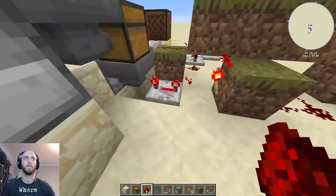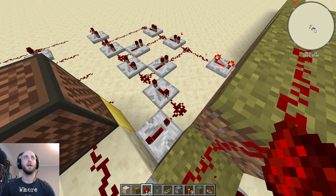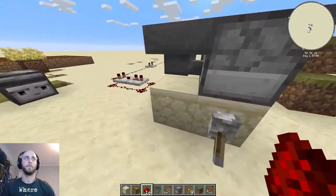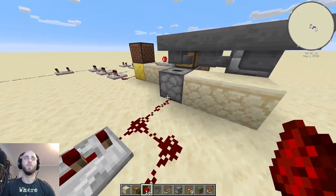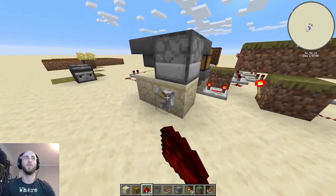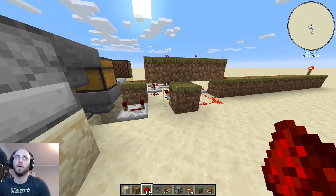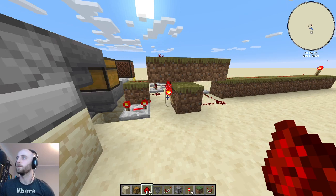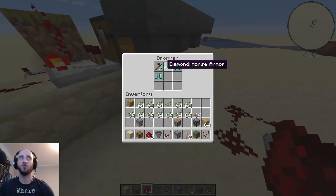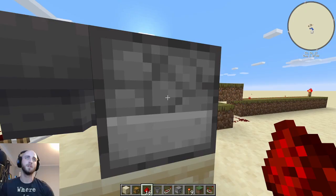So disregarding getting the items back, we can test it like this. There should be three items in here now — nothing is being pulled because this is still active, keeping this off. The moment I do the fourth one, I'll try to run over here so you can see the signal propagate. Essentially all this does is make the signal come off here and disable this torch for long enough. Let's do that: it dings, you can see the signal kind of goes through there and lasts a little bit longer as it passes through here. Watch this redstone torch — it shuts off for just about the right amount of time. And the items have been pulled from the chest into this dropper. The dropper is oriented upwards so it can go into these and then send items here.